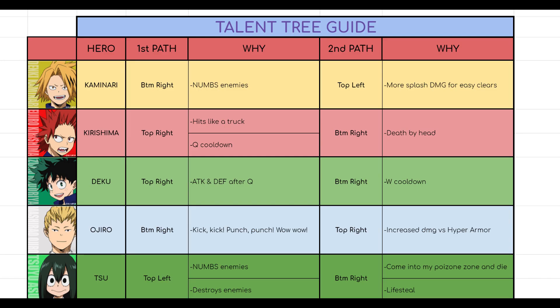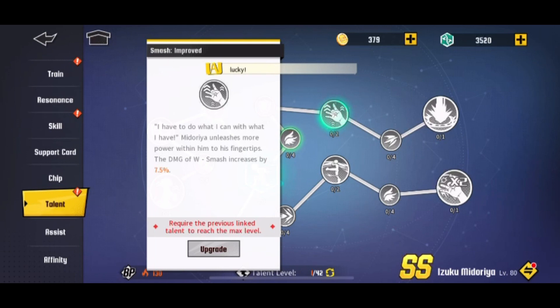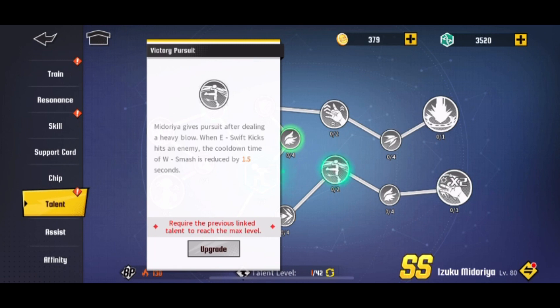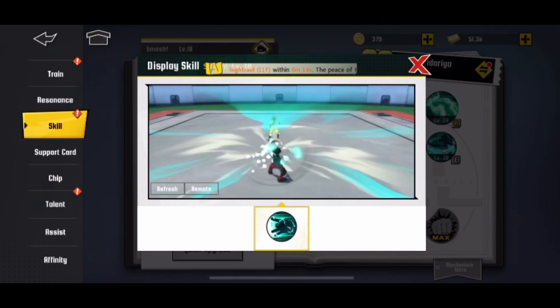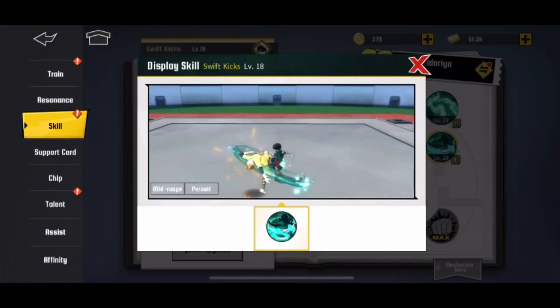Now let's go to Deku. For Deku, you go top right, which increases your W damage, and also if you use your W after your E it gives you another 40% extra damage. Then you want to go bottom right, which makes it so that when E Swift Kicks hits an enemy, the cooldown of W is reduced — so you use your E to increase W damage and reduce its cooldown, and you can also use two W's with the final ability. A lot of this synergizes very well. These two branches synergize nicely so you should focus on them first.